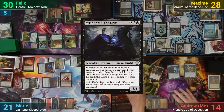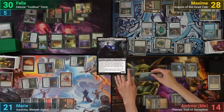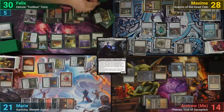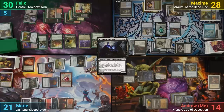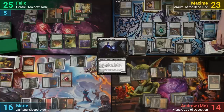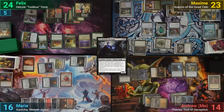I draw and play Sir Conrad. I then mill Felix for 14 with Fennex, dealing 5 to the table as he hits 5 creatures. I then tap more creatures to mill Maxim for 10, dealing another 4. After dealing a pretty decent chunk of damage, I pass.